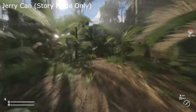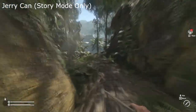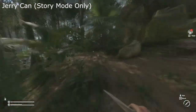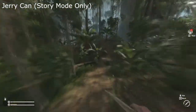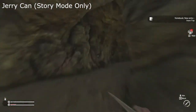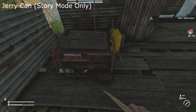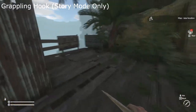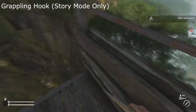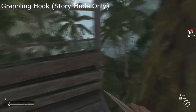In Survival Mode we cannot access the illegal gold mine. Now that the generator is running we can take the elevator down. This will bring us to the illegal gold mine. On a bench we can find the grappling hook for Story Mode.